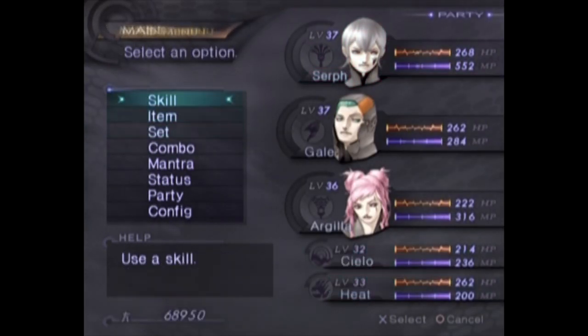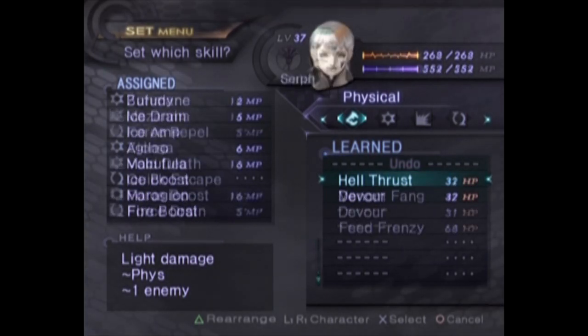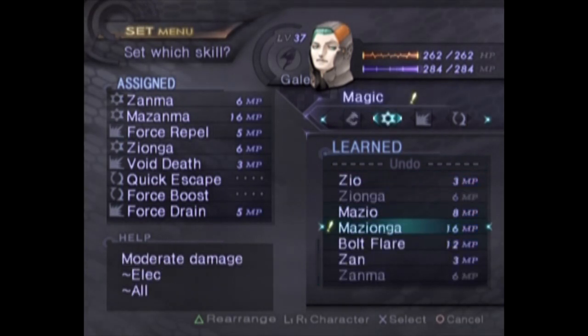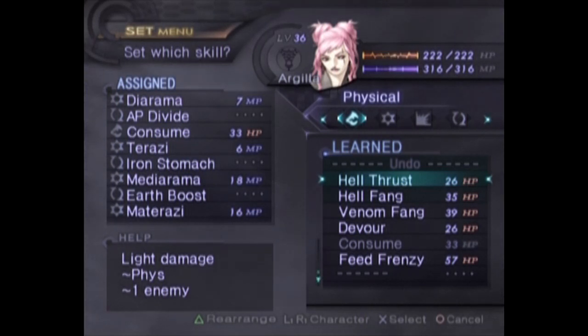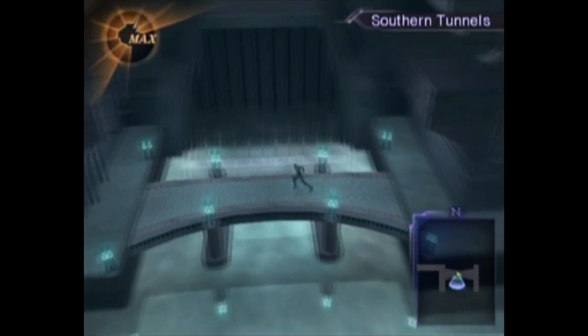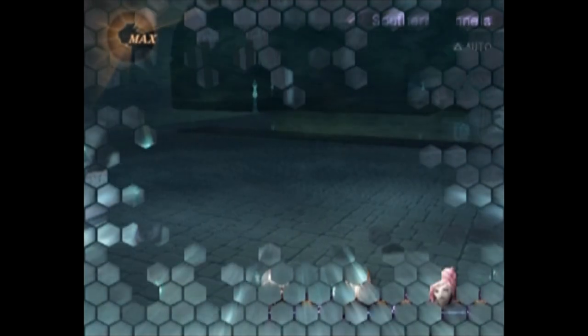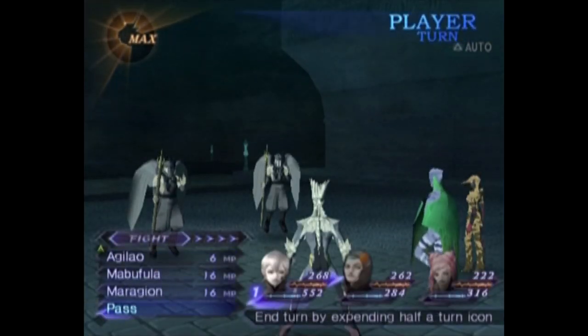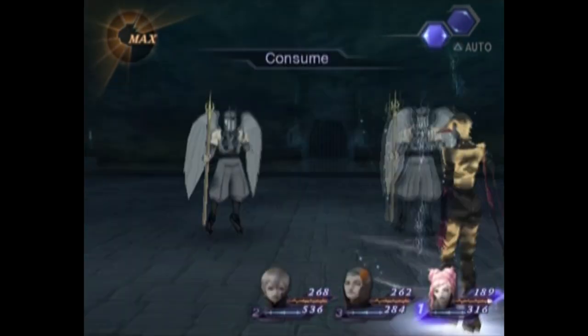For skills, Serph has Bufudyne as well as Ice Amp. For Gale, we're working on Zandyne but he got Mazionga, and Electrine comes with that. For Argilla, we got a bunch of absorbing-type stuff. I gave her a bunch of junk mantras so I could save up Maka for real mantras like Pterodyne, which I think is the one I'm going for next, because Mediaraha is more than enough healing for the main story. I'd like to have Salvation since it also gets rid of status effects, but for the main game Mediaraha is plenty.